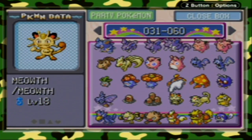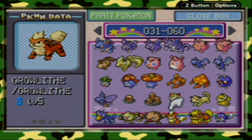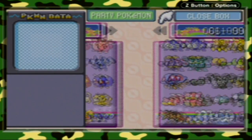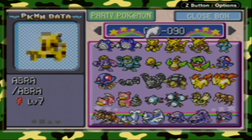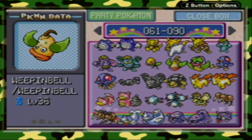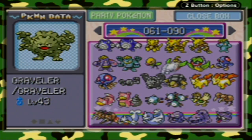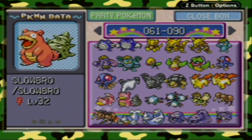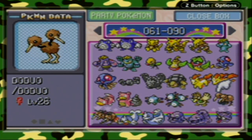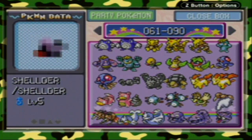Poliwhirl, Poliwrath, Abra, Alakazam, Machop, Machamp, Bellsprout, Weepinbell, Victreebel, Tentacool, Tentacruel, Geodude, Graveler, Golem, Ponyta, Rapidash, Slowpoke, Slowbro, Magnemite, Magneton, Farfetch'd, Doduo, Dodrio, Seel, Dewgong, Grimer, Muk, Shellder.